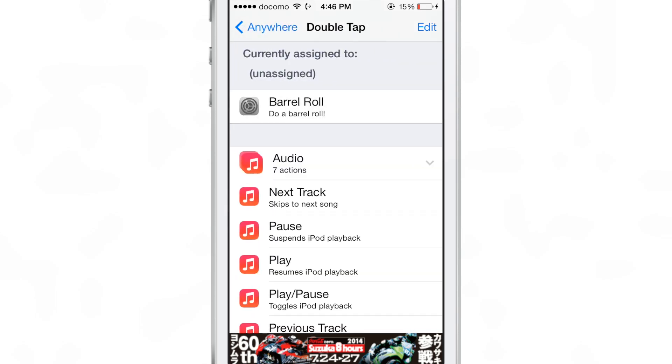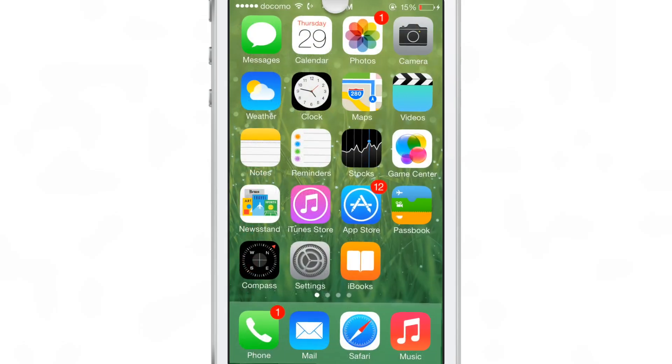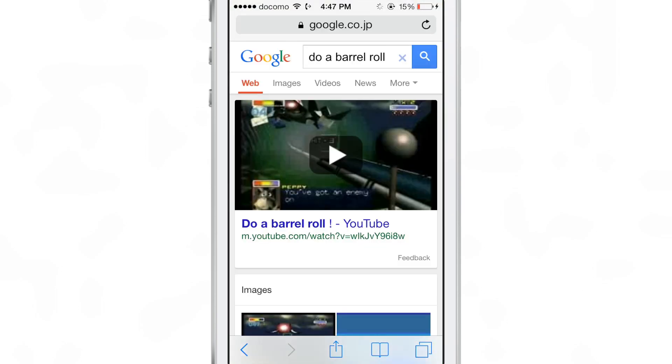This jailbreak tweak kind of piggybacks on the internet meme 'do a barrel roll.' It allows you basically to do a barrel roll right in iOS using an activator gesture. So I double tap on the status bar there, and I can do a barrel roll. The really cool thing about this is that you can still interact with iOS while the barrel roll is happening.